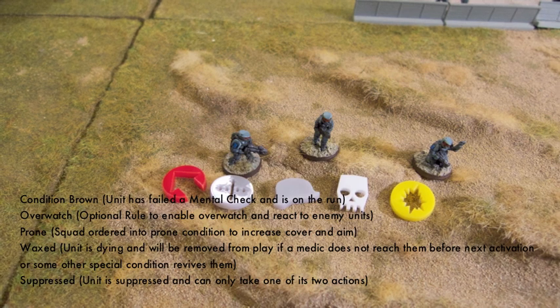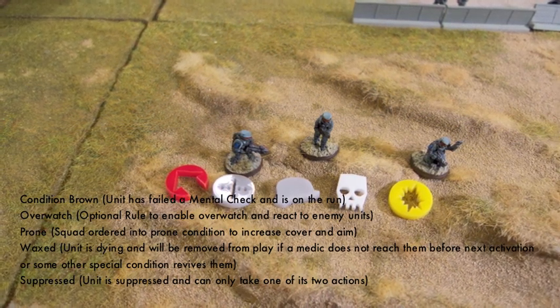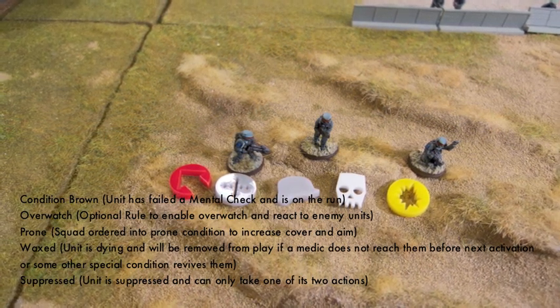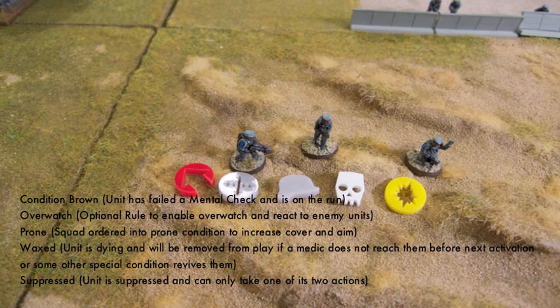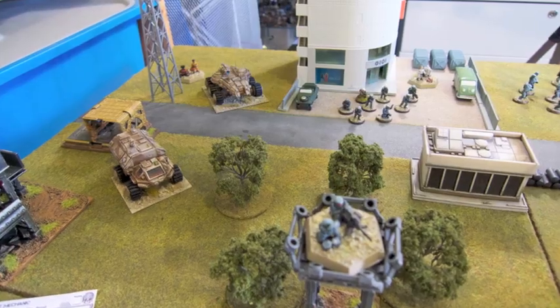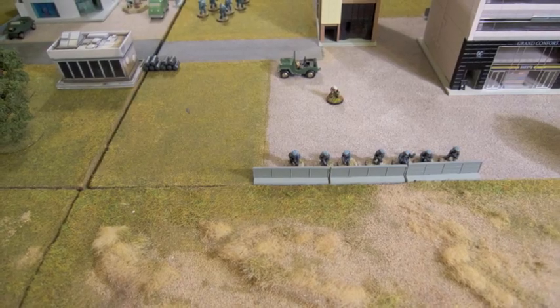Here's a quick view of the tokens used in Grunts. From left to right: Condition Brown means your unit's on the run; Overwatch is an optional roll; Prone is when you put your figures down on the ground to get good cover for shooting; Waxed is the little skull; and the Suppressed token. A suppressed unit can only make one of its two actions on its turn, unless a commander nearby removes the suppression token with its push move option.